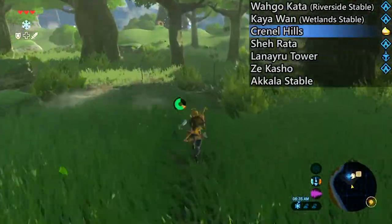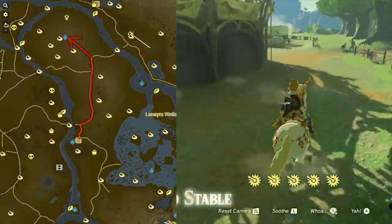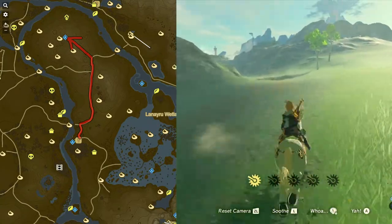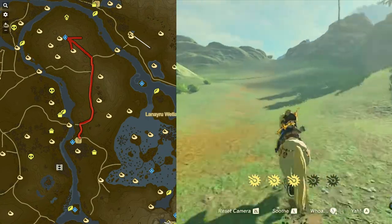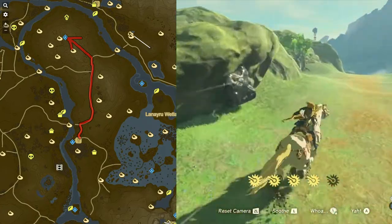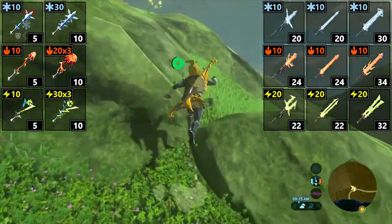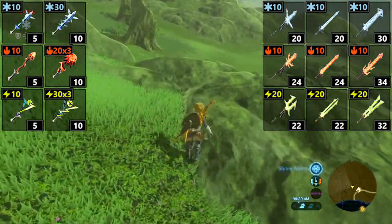Continue on north to reach the Namaka Oz Shrine at Krennel Hills. I'm not going to complete it right now - I just want to unlock the warp point so we can get here whenever we want. Krennel Hills is the best place in the entire game to get elemental rods. You can find them in chests but those don't respawn with blood moons. Most higher quality rods are on wizrobes and you have to travel far out of your way to get them, and they're often dangerous. But at Namaka Oz Shrine there is one of each elemental type in quick succession right next to the shrine.